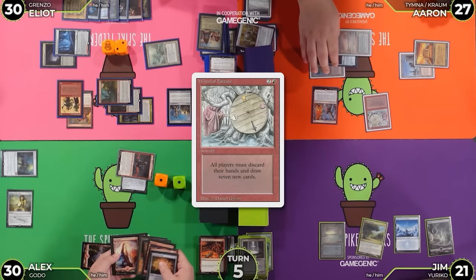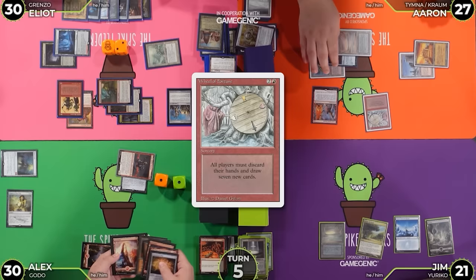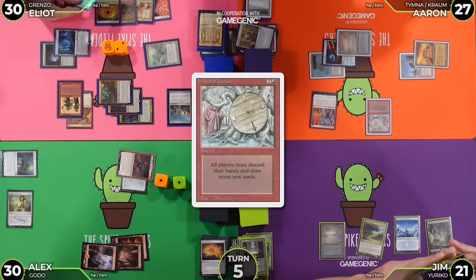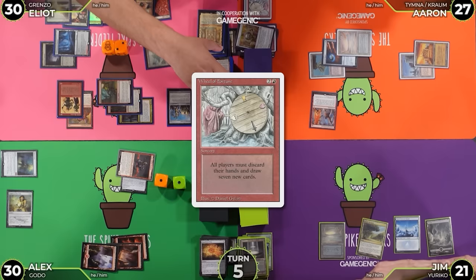My 7 are: Jeska's Will, Imperial Recruiter, Mountain, Fire Prophecy, Mountain, Luxury Suite, and an Arid Mesa — and the one on top is an Abrade. With one of my black I'm going to cast Dark Ritual — 3 black. Then using a red, I'm going to cast Rite of Flame, exhausting those — adding 4 red.